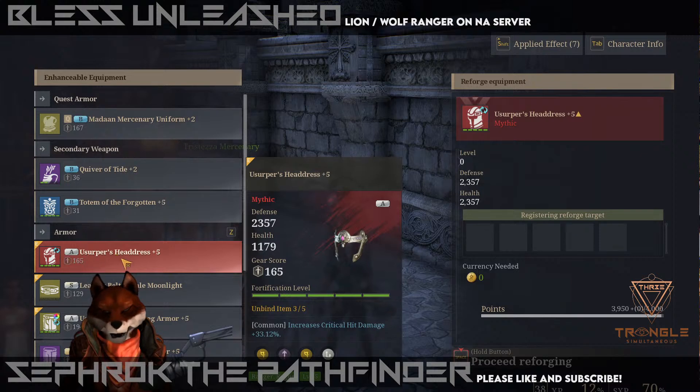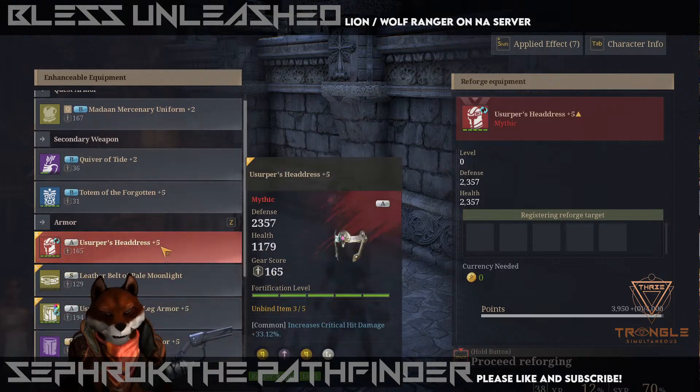I already have this one that I reforged a bit. As you can see, there's the experience points here — I already have 3,950 built up. I'm going to show you how to do that because it was confusing for me to start out. As you can see down here, you have to register your reforged target and then register the material before you can reforge.